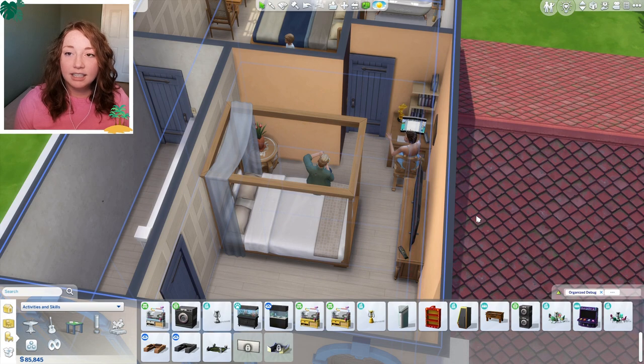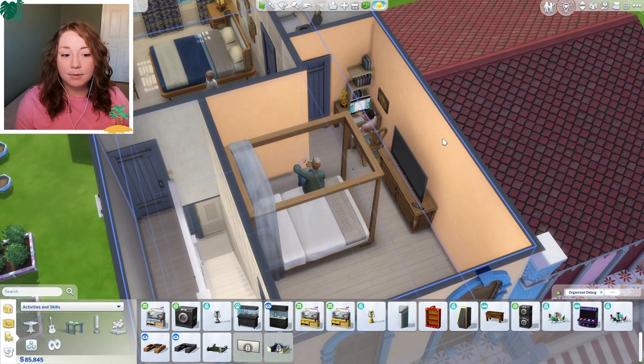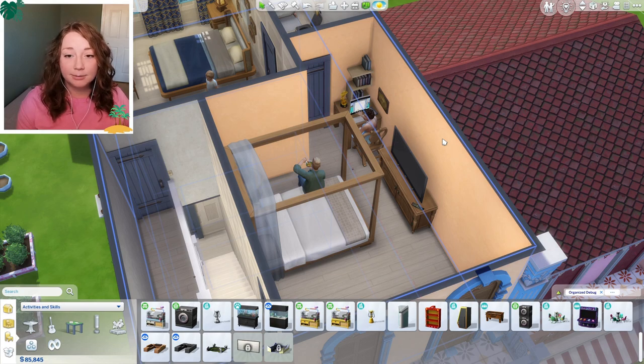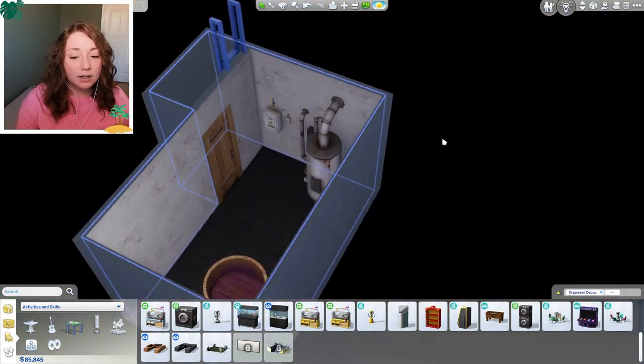Then we have Johnny and Jade's room, which doesn't have a lot of stuff in it either, but they do have a TV this time. The house still seems kind of empty in places, but you have to remember we're still in our first generation of this let's play - we're still getting stuff, still unlocking stuff. But right now this is where we're at.